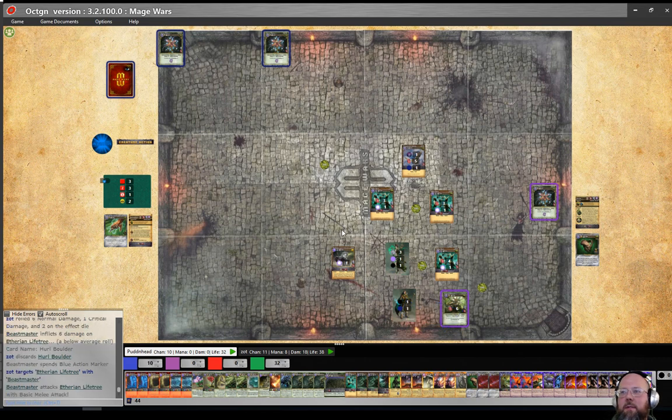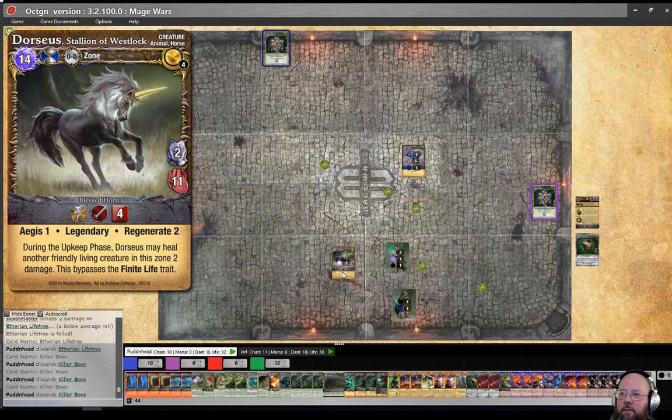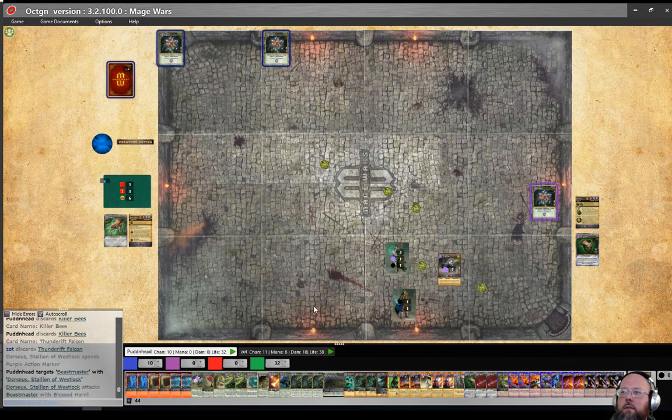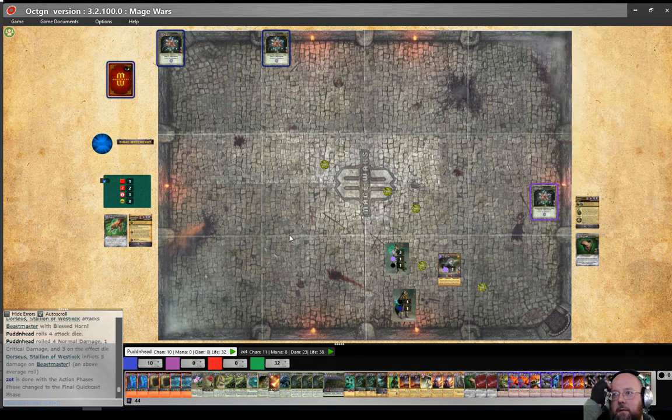I needed that slam so bad. Drop seven bees out of the sky, drop your falcon out of the sky — he croaks. We'll come in here and take you. End of the round.